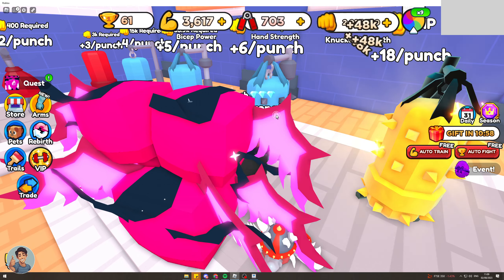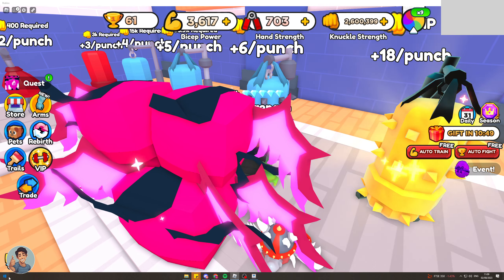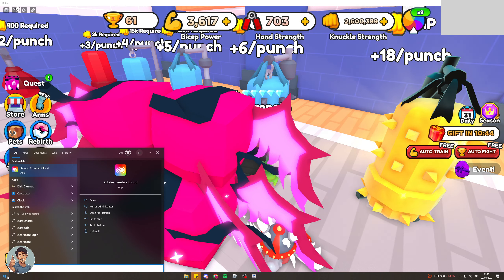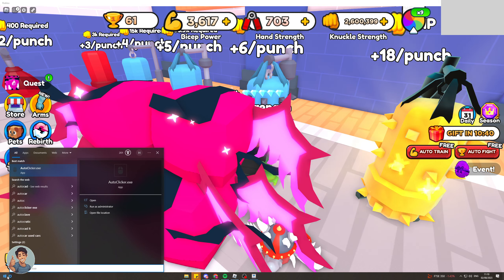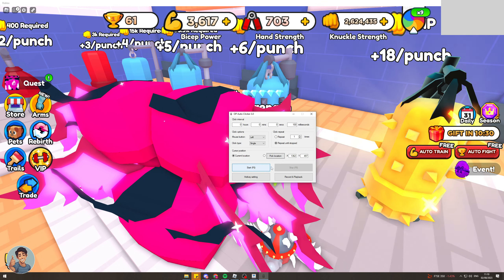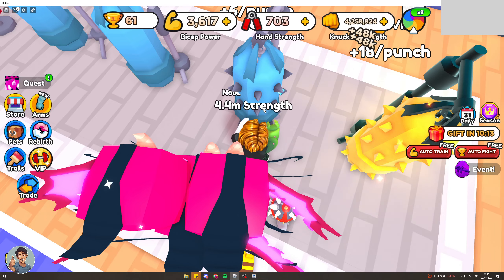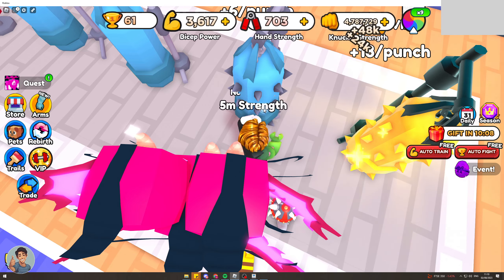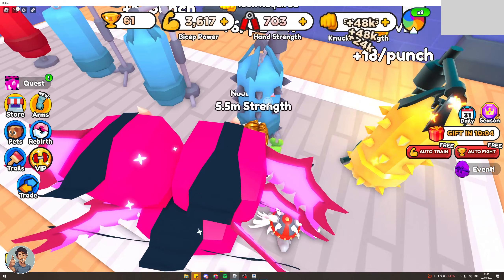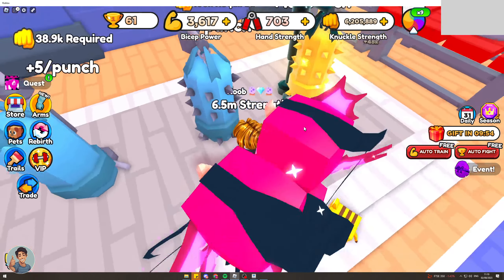You can actually set this up so you automatically punch. I've got a video on that, but I'll show you quickly. You want to get software like TinyTask or an auto clicker — it's called AutoClick. Turn it on, pick the location here, then just press F6. Close this, press F6, and that's automatically punching for me. I'm literally gaining like 50k a second, which is kind of OP. I'm just going to keep punching this until I get to 6 million, because that's when I can fight the next boss. Boom — now I can press F6 to stop that and go fight this boss here.